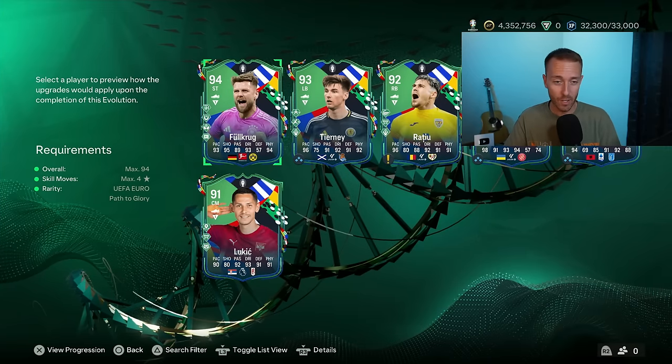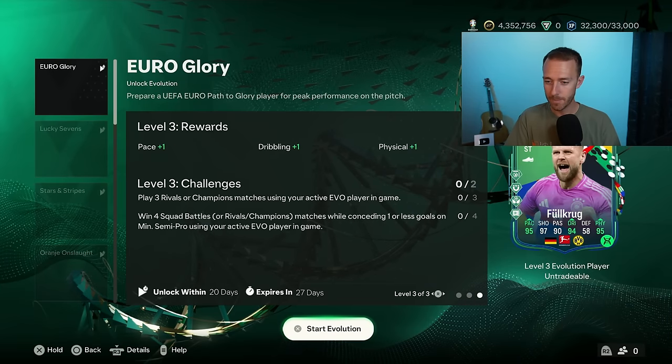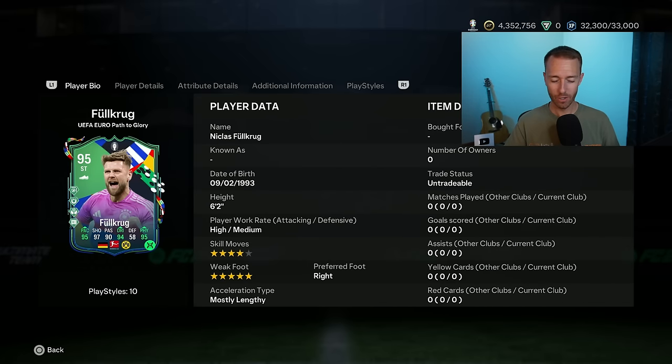This is a decent Evo, especially for this Fulkrug, for that Volfana, and a couple of other players. It's plus two in the pace and the shooting categories, and then plus one in every single other individual stat. This card is already busted before having the upgrade. For like a 45,000 coin striker, giving this card the free Euro Glory upgrade, giving him plus two pace and plus two shooting with plus one everywhere else, it really is a disgusting card.